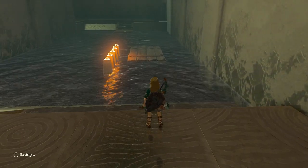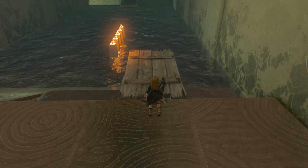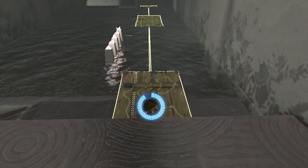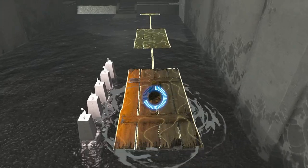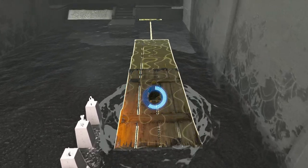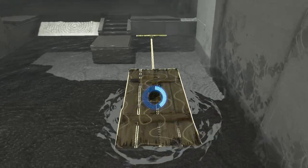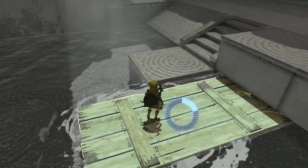Now we need to use our recall option again. Wait until this platform is in its right position, jump on top of it and use your recall. Wait until you're on the other side and jump off.